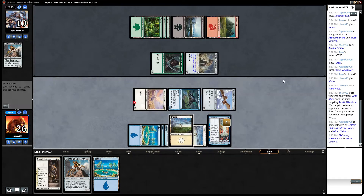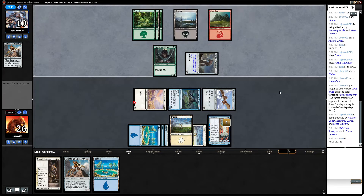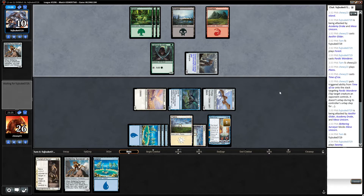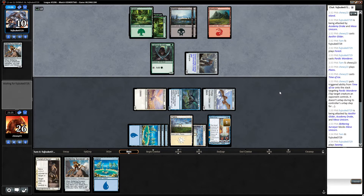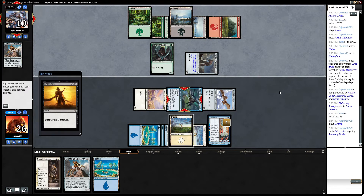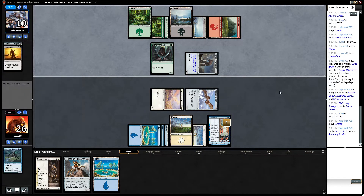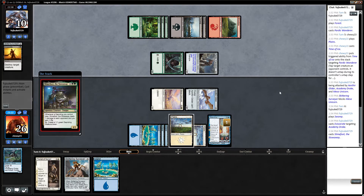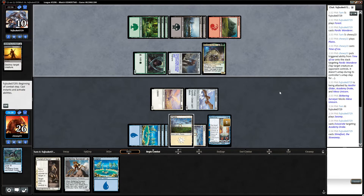Wanderer - yep, okay so that's a good target for Time of Ice, that one. Missed an attack there I think. Getting our beats - it takes four. We'll play our Triumph and Surveyor. We're probably going to play Triumph of Gerrard this turn. Got the Viscerate, it's decent. And the Slimefoot, okay.